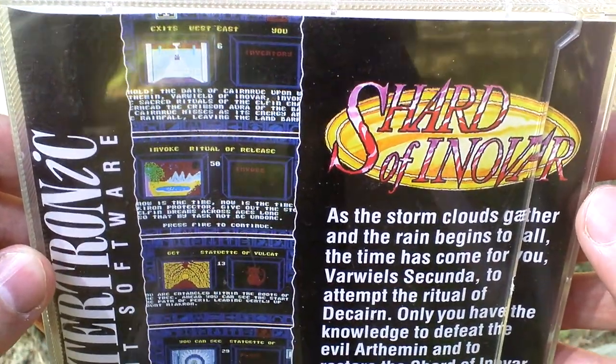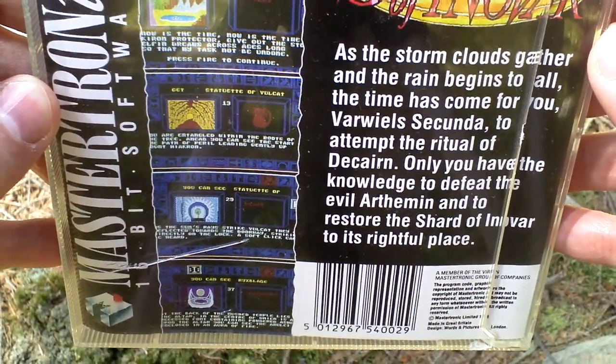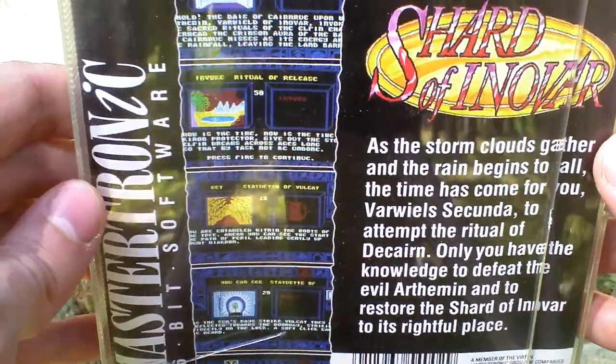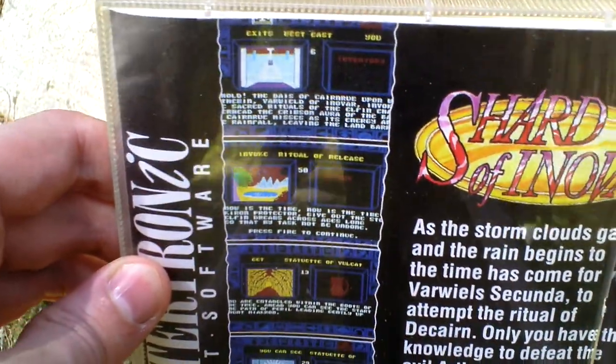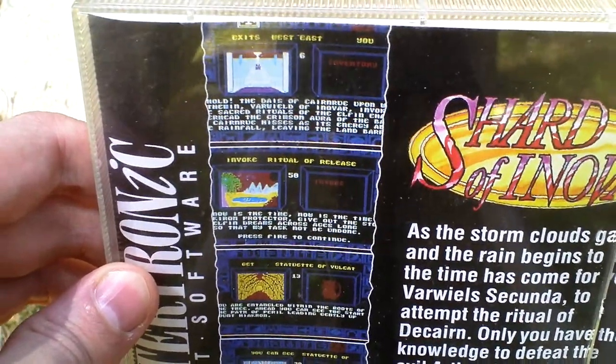What's interesting about this game is that although it is a text adventure, it doesn't use a text bar, so you do not write any text commands. Instead there are icons all around the screen and you just choose the icon — for example, it says go west, go south.